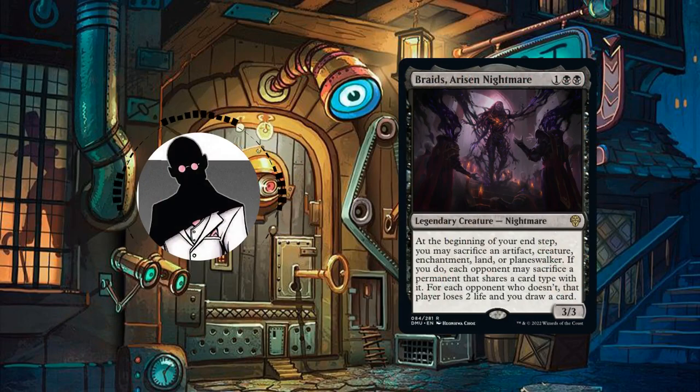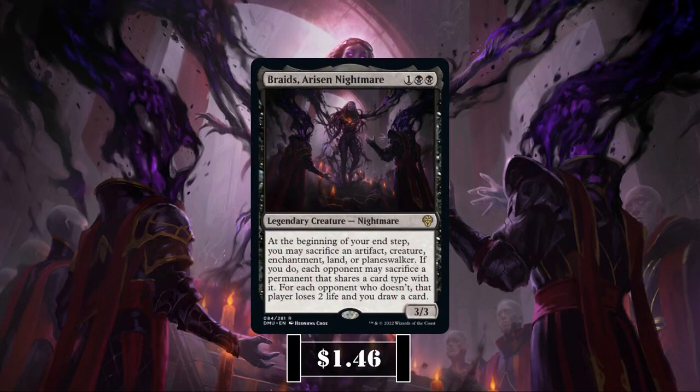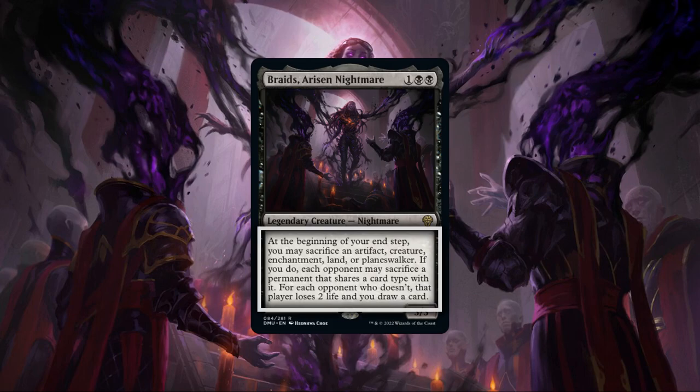With that out of the way, let's start by taking a look at the commander and playstyle. Braids Arisen Nightmare is a 3/3 nightmare that costs 1 and double black. On our upkeep, we may sacrifice an artifact, creature, enchantment, land, or planeswalker. If we do, each opponent may sacrifice a permanent that shares a card type with it. If they don't, that player loses 2 life and we draw a card.